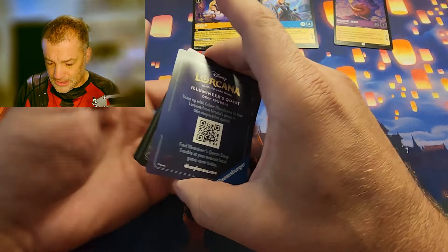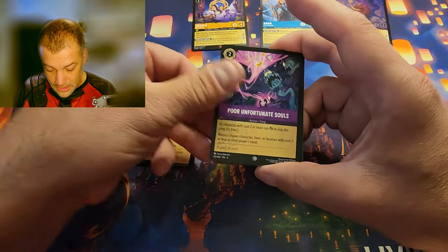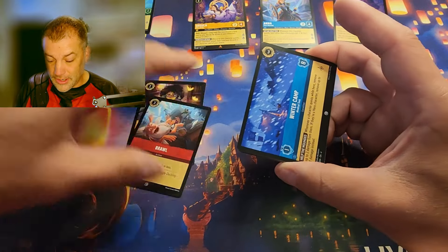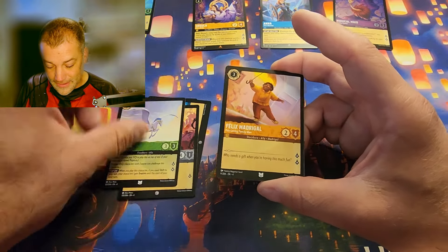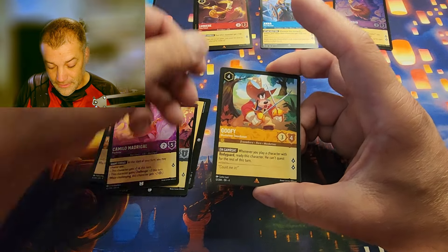Next pack: Mirabel, Brawl, Poor Unfortunate Souls — actually a good card for decks. Same with Pegasus. I'm doing a lot of trades lately so anything great for gameplay I've been putting aside. Felix, Camilo, Lumiere for the rare, Goofy for the rare, and the foil is Ursula Vanessa.